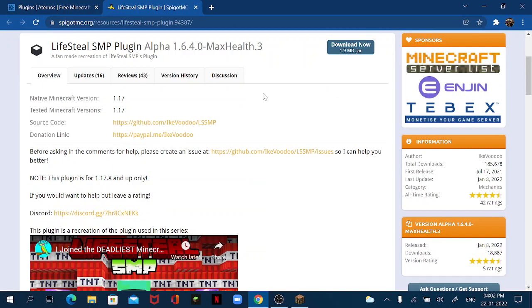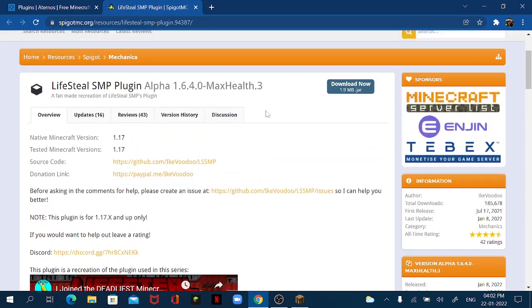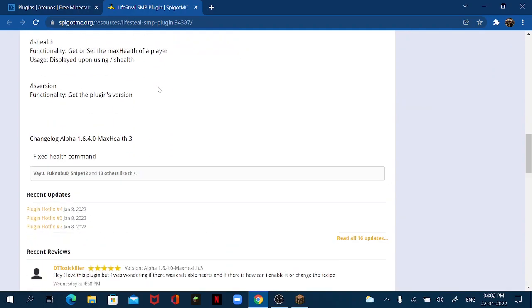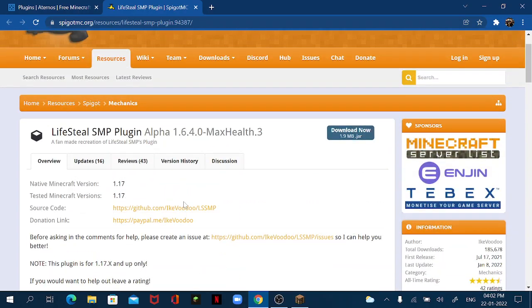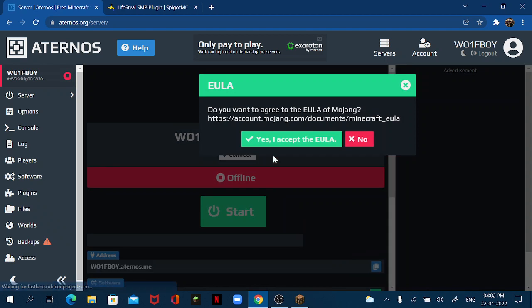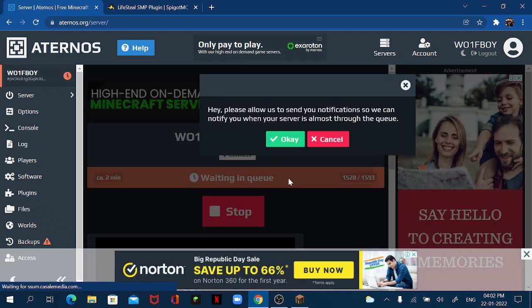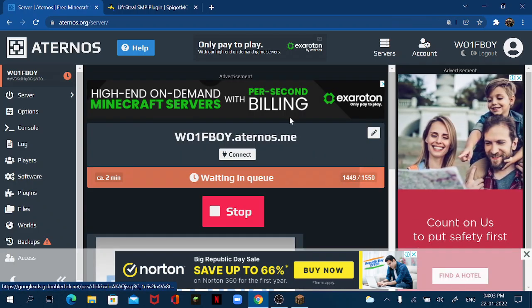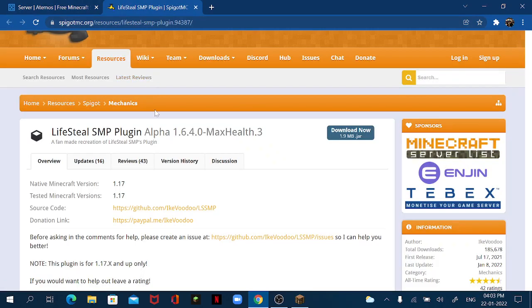The optimized version is 1.17 but it does work on 1.18. I'll link this page in the description. Now that we've got the plugin, go over to files. First, you've got to start your server up — click 'Yes', accept the EULA, and press OK. It's waiting in the queue right now.